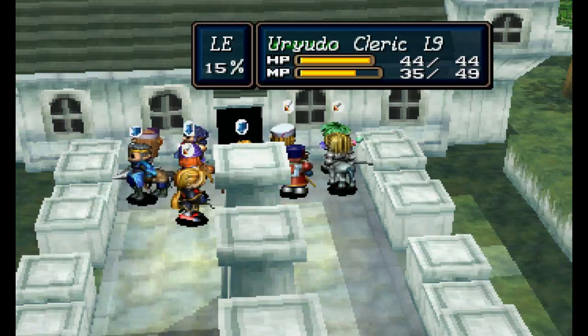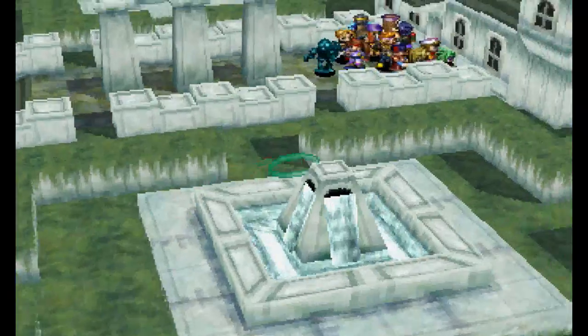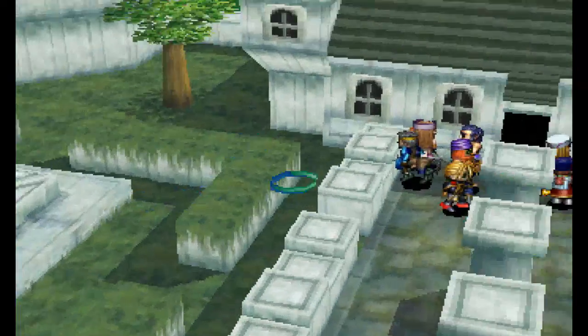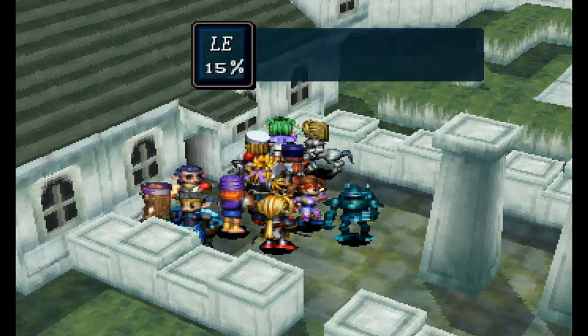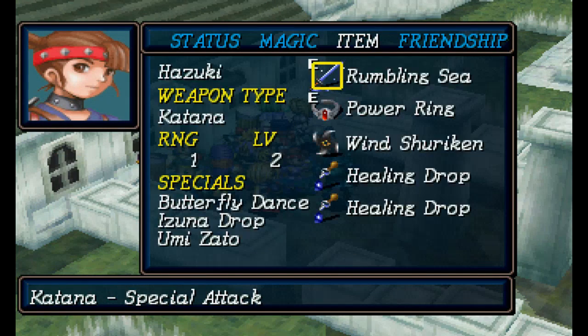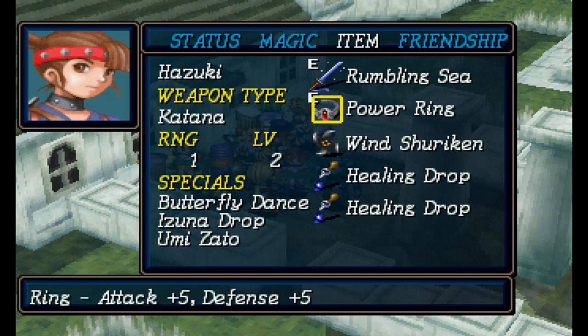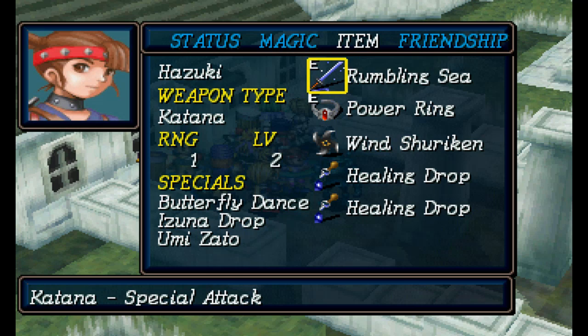Hello again, tubers. I did the battle again — the first phase at least — and everything went a little bit better this time. I definitely decided that Hazuki really does need to be able to equip a shuriken-type weapon; it really helps. She only lost a couple attack points by switching to the katana.